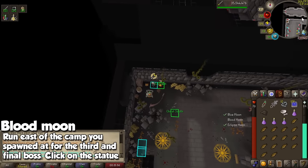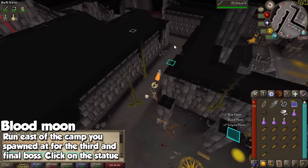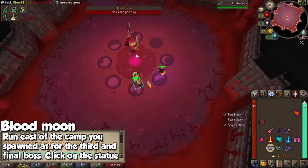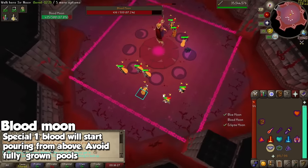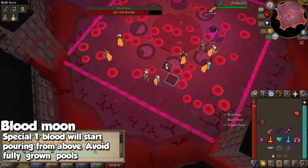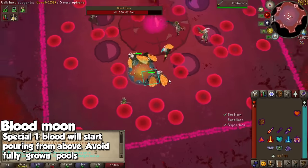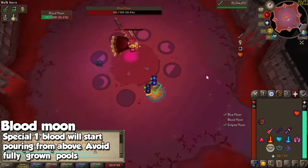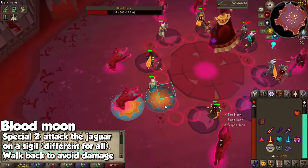Once we do that, we're going to make a cup of tea again, and of course we are going to run east to the final one which is going to be the Blood Moon. Recover if you have low HP and prayer, and on to the next encounter. This one is pretty interesting. We're going to start the fight standing at the sigil and dealing as much damage as possible. This is the first mechanic — there is going to be blood rain pouring from the sky. All you have to do is just walk around. If you step on a full pool of blood, you are going to take some damage, but nothing the fish can't fix. A couple of jaguars are going to spawn and you're going to go to the one that has the sigil and attack them.